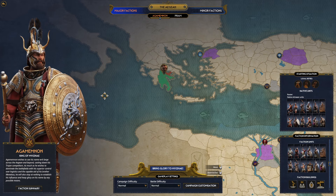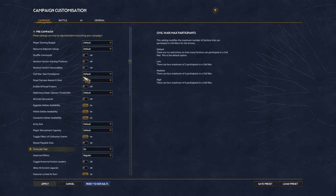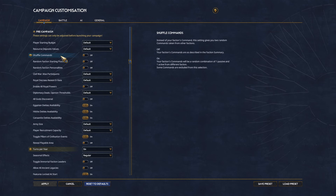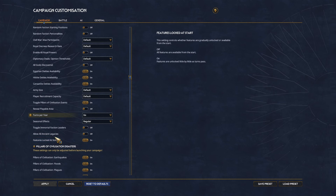Before we bring the glory to Mycenae, let's talk about the campaign customization options. If you've never played Total War Pharaoh, there are going to be all kinds of options that you can start with from the beginning. If you want to be able to see the entire world, you can have the entire playable area revealed to you. The Fog of War is still going to be active, so you won't be able to see everything going on all the time, but you will be able to see the map. If you want to have all the ancient legacies available to you, you can do that.